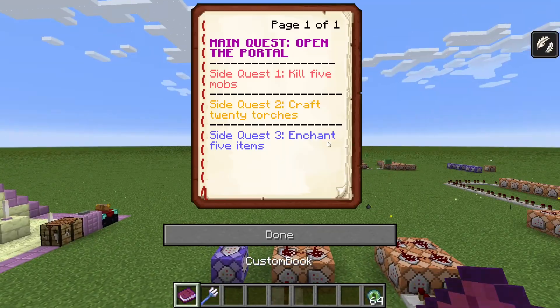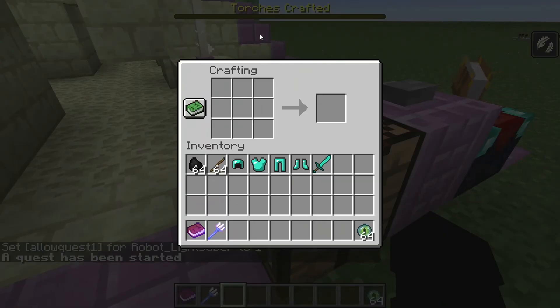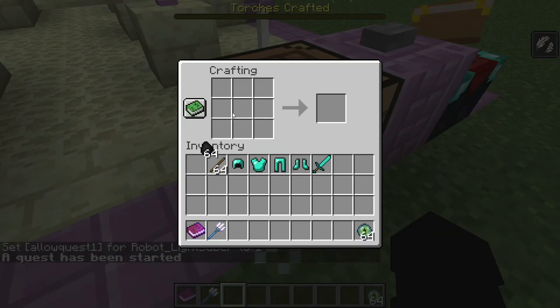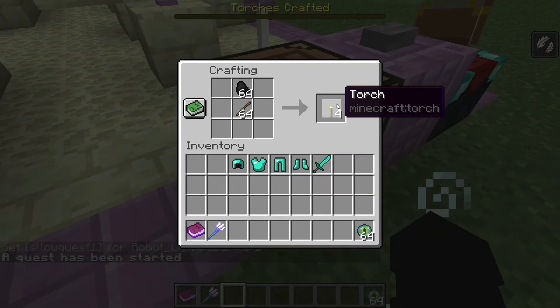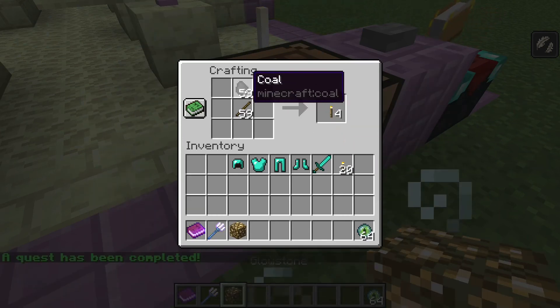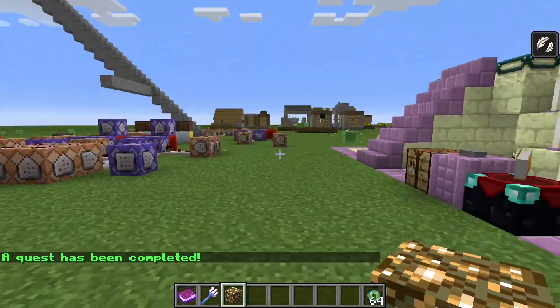The next quest is to craft 20 torches. You can actually see in gold the boss bar. And even when I'm crafting and put things down, you can see in the background the boss bar is actually imprinted. Everything I'm doing here is a multiple of 5. So I got my reward of the glow stick block.